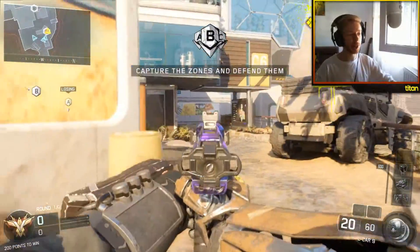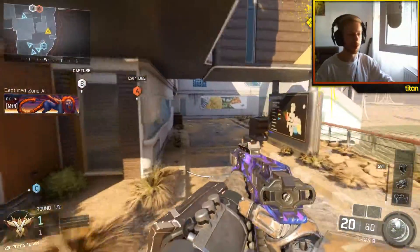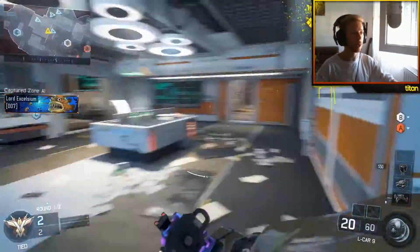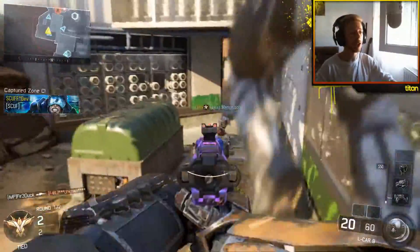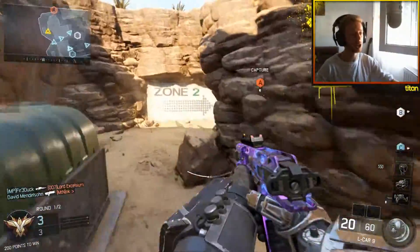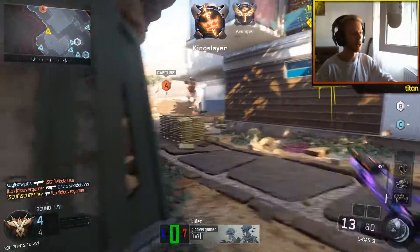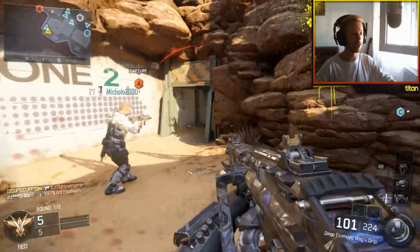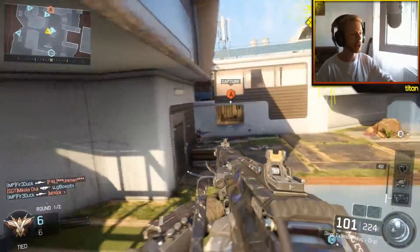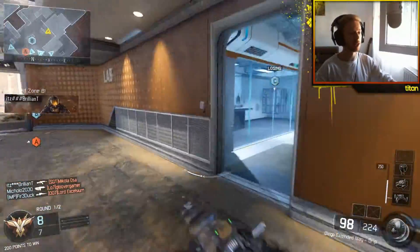So we are here with the first ever game using this class setup Darius provided. Quick shout out to him because he gave me a pretty cool mini challenge with it. So I have a secondary — if I kill someone with it, I need to pick up their gun, and so on each time. For example, this guy — I need to pick up his weapon and get a kill with it. Just gonna run away... it is pretty challenging, believe it or not.